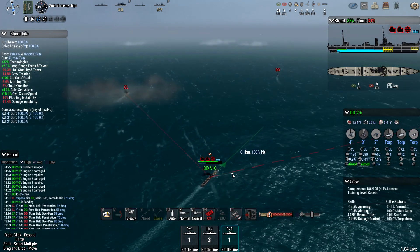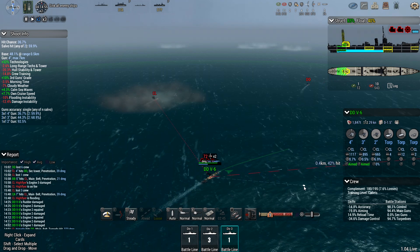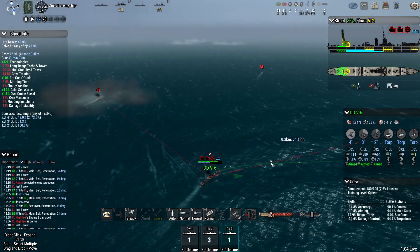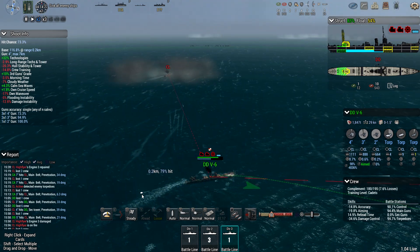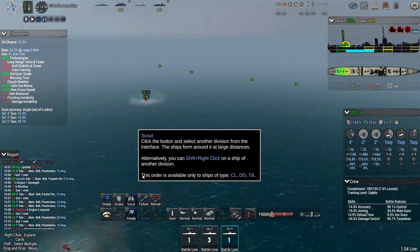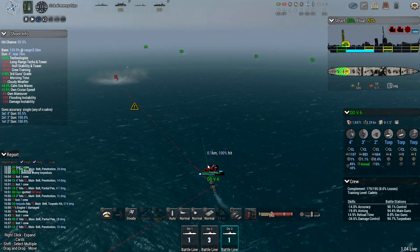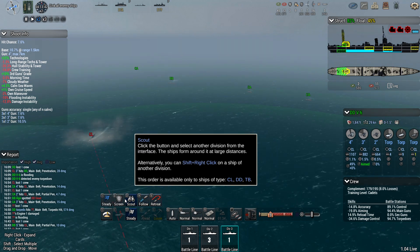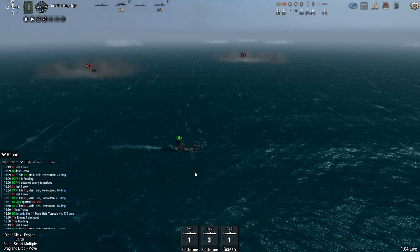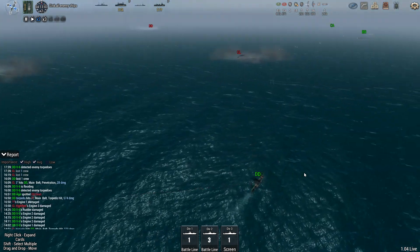I should check in on my destroyer — oh yeah, he's taken a nasty hit. You really do have to micromanage sometimes, and if you get distracted talking about other things, yeah. The AI control you can put ships under just isn't really good enough. I can try putting them on screen but I don't think it'll live long enough. You still absolutely get the best results managing everything individually, but that has its own downsides.